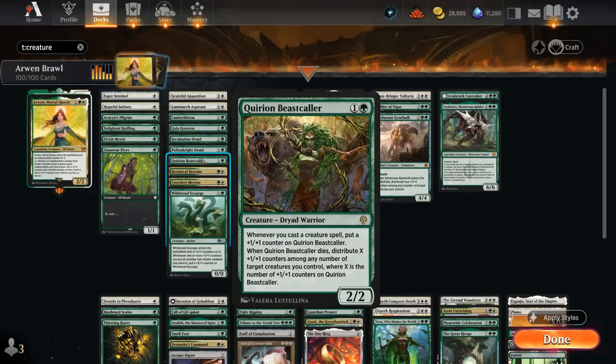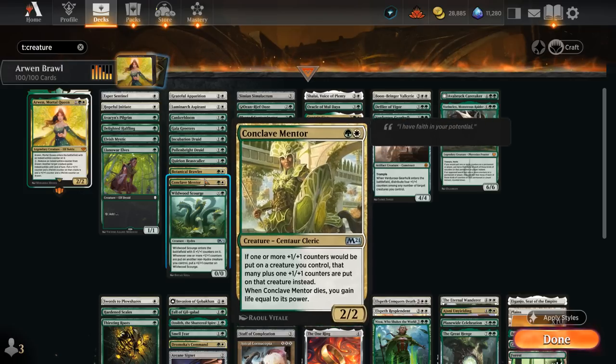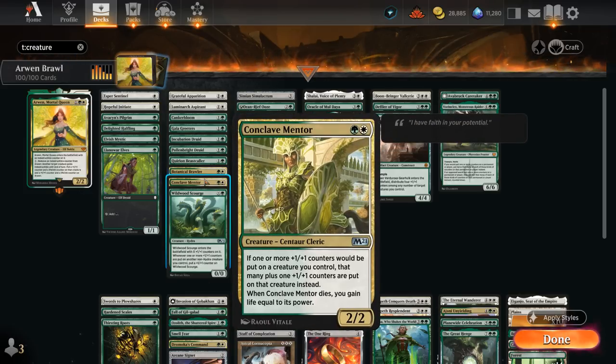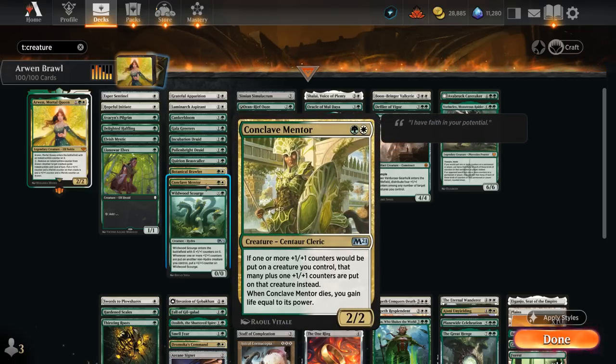The Beastcaller picks up a plus one counter whenever we cast another creature spell. Botanical Brawler can keep growing as we place more plus one counters on our creatures, and has 2 plus one counters to start with trample. Conclave Mentor increases the number of plus one counters we get each time, and when it dies we gain life equal to its power. Wildwood Scourge we can play for X equals 1, entering with 1 plus one counter, and whenever plus one counters are put on another non-hydra creature we control, we put an additional one on the Scourge. This scales nicely with doubling effects like Conclave Mentor.